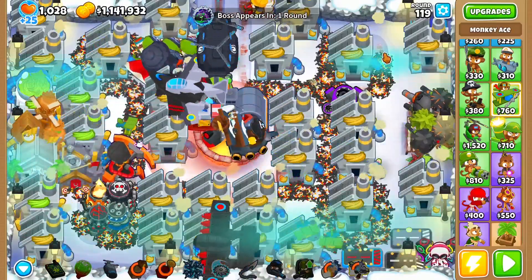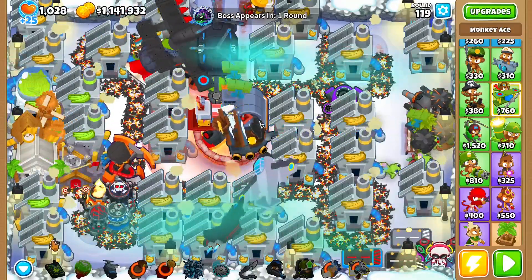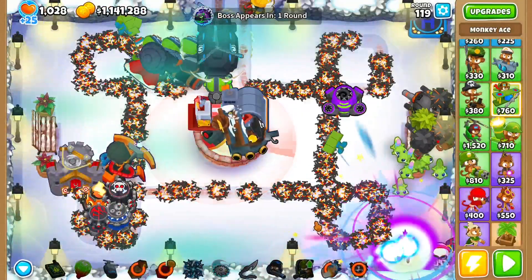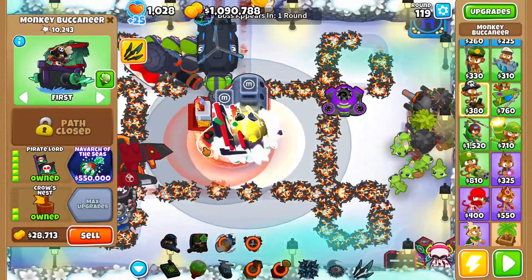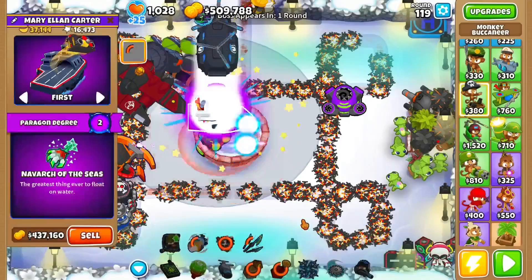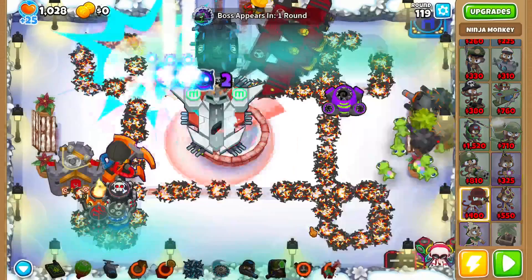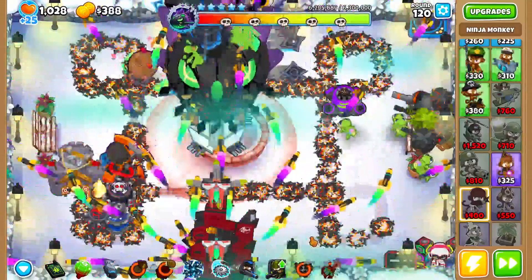Okay, Pancakers, welcome back. The first thing you want to do is sell every single farm on screen. Then get a Goliath Doomship. Upgrade this to a Carrier Flagship, this to a Pirate Lord, and this to an Energizer. Then upgrade this to the Navarch of the Seas. After that, upgrade this to a Paragon, put all of your remaining money in it, and then start the boss and watch it die.